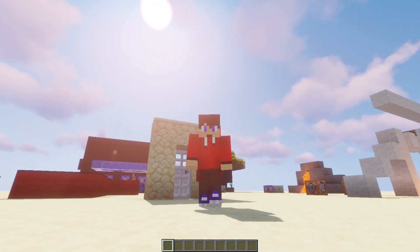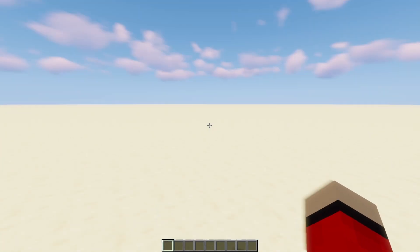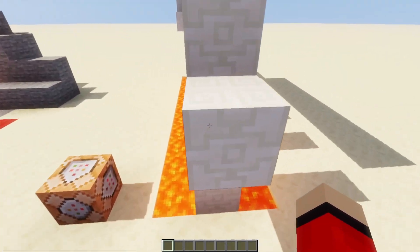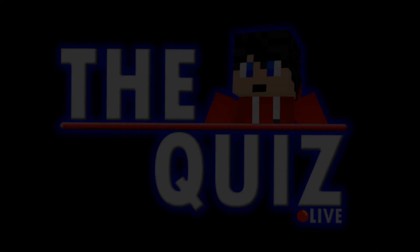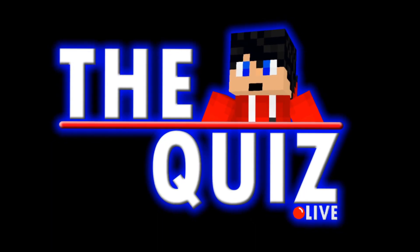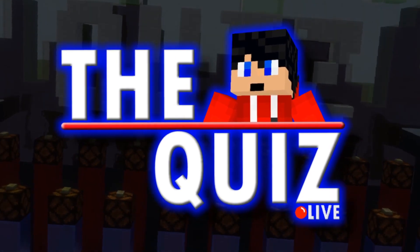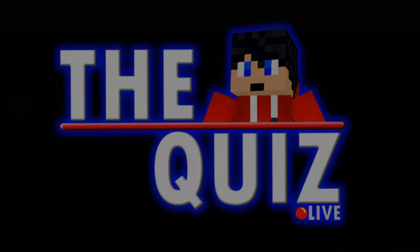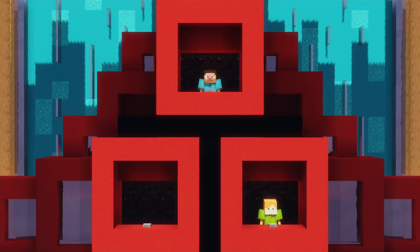That's the basics on how you can use the team command and one implementation you can use it with. Now, I promised I was going to show you a bit of a sneak peek of one of the new studios coming to the Quiz Live. So let's have a look at it. This is going to be the brand new round of the Quiz Live. Everything you see here is completely not done yet — none of this is ready. But ladies and gentlemen, this is the brand new Quiz Live round. I call it the Question Cubes.